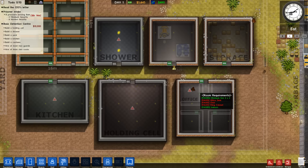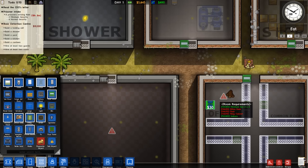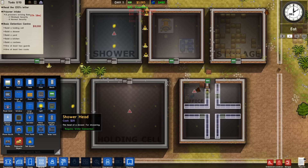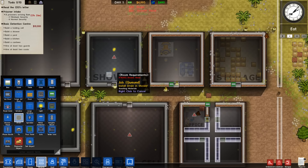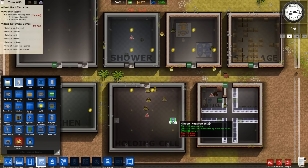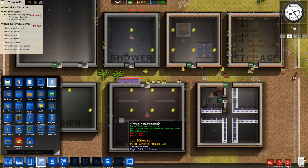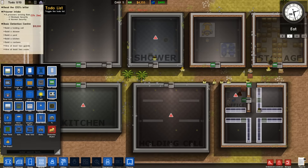We'll start putting in some of these objects here while it's going. We need an office desk, a chair, and a filing cabinet. I like how it highlights the things that you need. So that office is done. Shower needs shower heads and some drains so we don't flood everything. Holding cell needs toilets and benches — lots of toilets. I'll probably regret that because I'm going to have to run my water all around there. Kitchen needs cookers, fridges, and sinks — I'll do two of each.